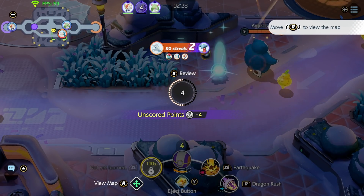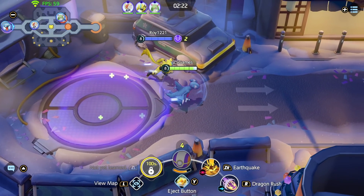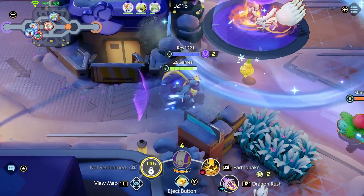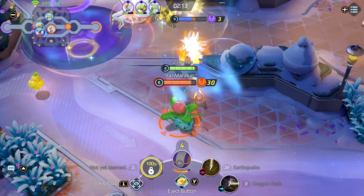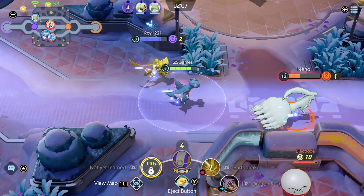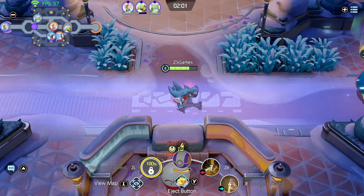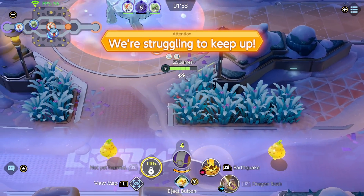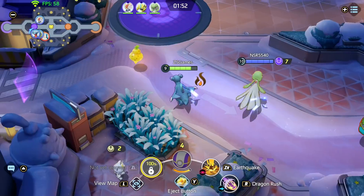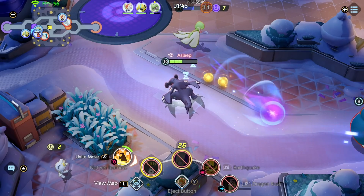I'm just going to travel with my team — I always end up getting caught in three-versus-ones. Going with this guy, you go first. My gosh, they both escaped. I'm asleep. I'm just going to go with my team. I need these items. I know, I'm asleep again. Let's go Zero Aura! That was good — we leveled up.